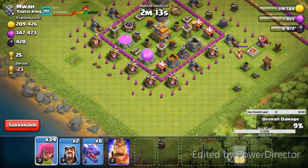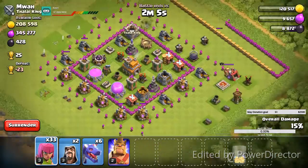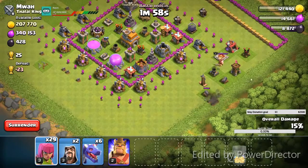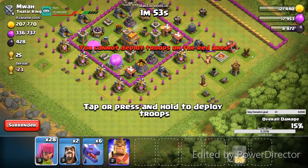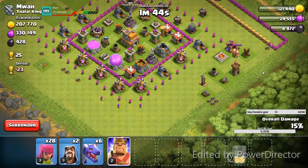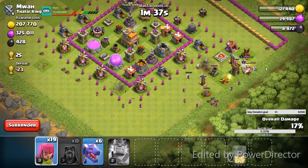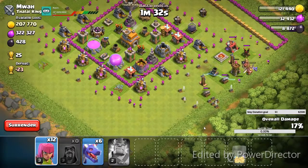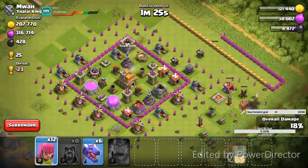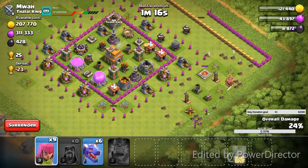I'm putting all these archers on the outside, going around, and trying just to snipe off what I can, what they can get to without getting hit. The problem comes where I'm at now, on this little corner over here. If I had done it differently, when I brought out the king and put him down, I would have dumped all my archers right behind him. I took too long and put archers on the other side where I shouldn't have. I should have put them all right behind him.